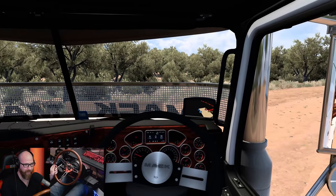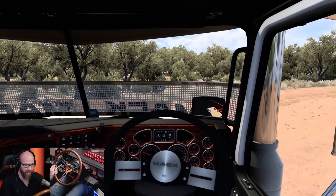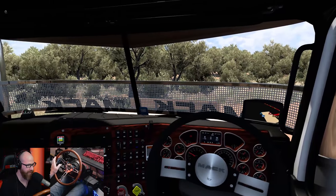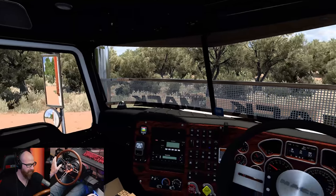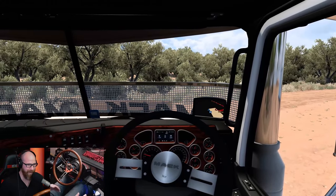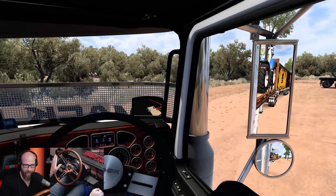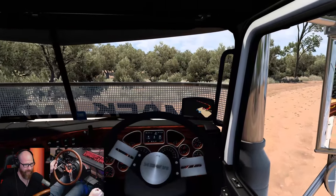Now the moment you've been waiting for - the interior of the Super Liner. It is a right-hand drive truck, you can have that option for it. So we have a true Australian kind of feel today, except my shifter is on the right-hand side. That's just because it's a pain to move the shifter over to the left-hand side - I would welcome the challenge, but there's really no reason for it.